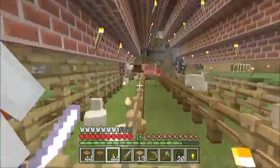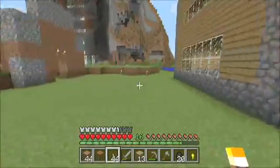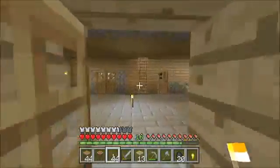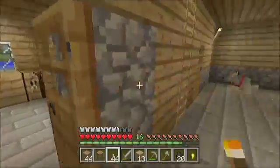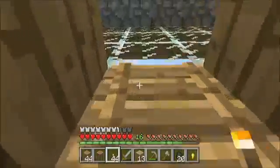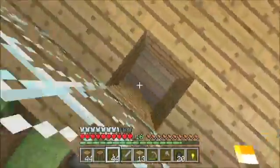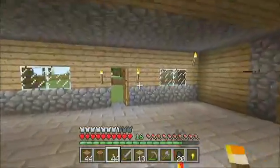This is his barn with all his chickens, and his cows, and his pigs, and sheep. Then right here we have his little brother's house that me and Kalani built for him — this is his little house that we made for him. He has a lot of dogs. Come upstairs and you can sleep right there — pretty cool house.